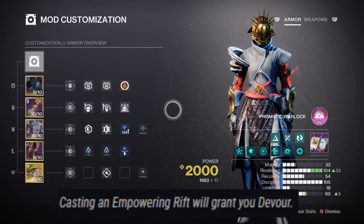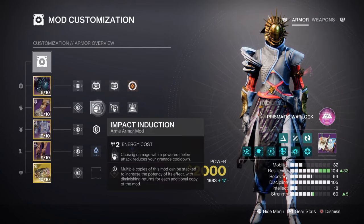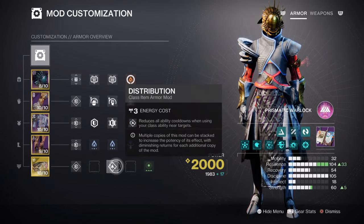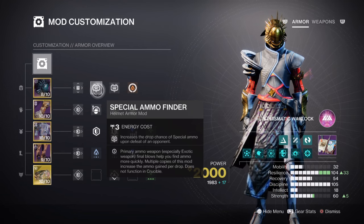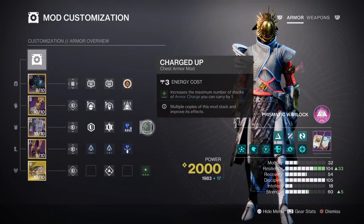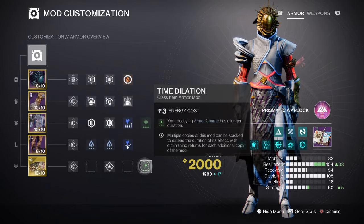We also have Devour via Spirit of Filaments, so our current cooldown will be reduced further upon activation. For the additional mods: Impact Induction x1 for a 12% grenade buff, Momentum Transfer x1 for a 12% melee buff, Bolstering Detonation x1 for a 12% class ability buff, and Distribution for a 4% all-ability buff. Additional mods include Special Ammo Finder for increasing chances of special ammo dropping for our sniper, Heavy Ammo Finder, Reserves and Scavenger mods for our heavy weapon, Harmonic Siphon for creating Orbs of Power via matching subclass weapon type, Charge Harvester x1 for increasing the maximum stack of armor charges by +1, Solar Weapon Surge x2 for a 17% solar weapon buff, and Time Dilation for increasing the armor charge decay time.